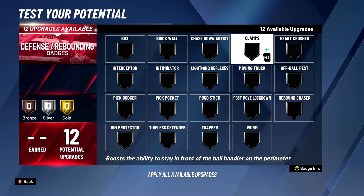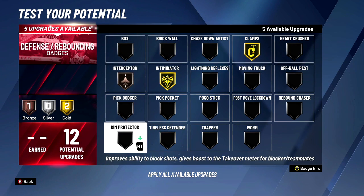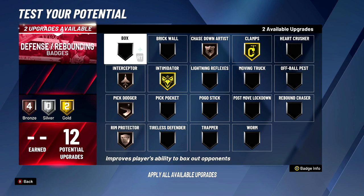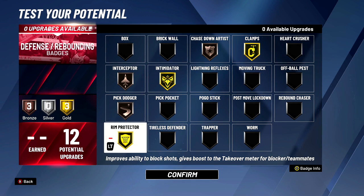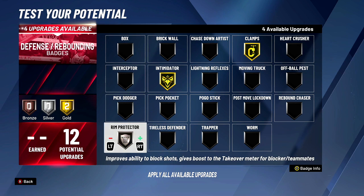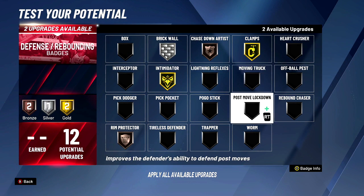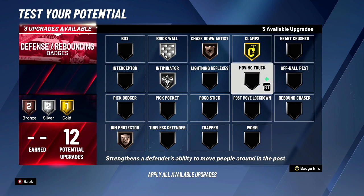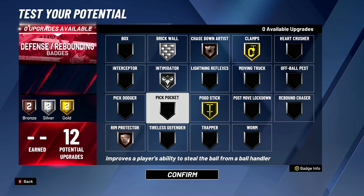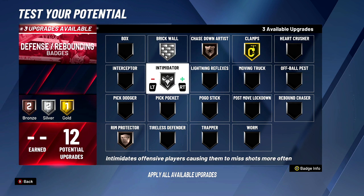It depends on what you're gonna be playing. If you're playing guard, you don't want max collapse or intimidator. You can put interceptor, chase down, pig dodger higher. But if you're gonna be playing center position, you're gonna have to take those off and sacrifice the rim. You'll still need chase down, but you'll probably have to take down intimidator because you need to jump, so you put on pogo stick. Hopefully you're playing the two position or threes.